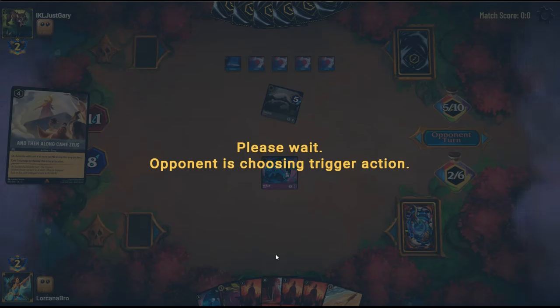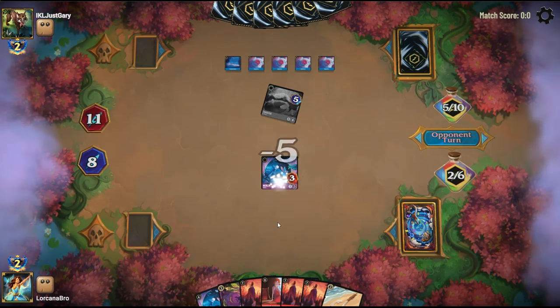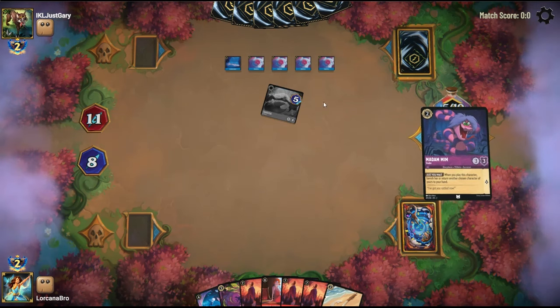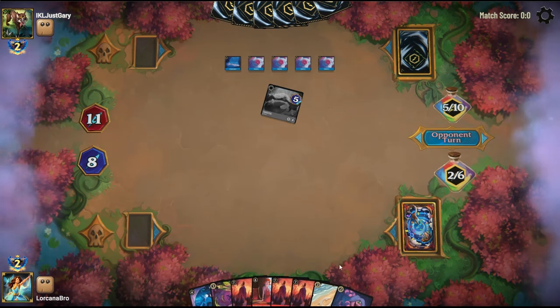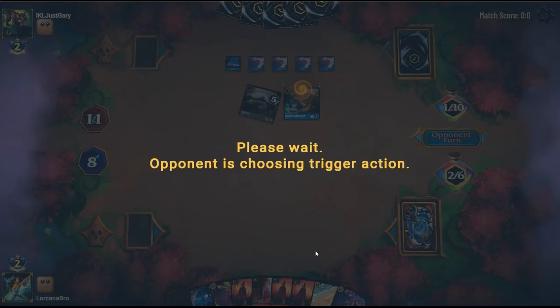They're going to play Along Came Zeus to remove our Rabbit, which means most likely they're going to hold and World us. We're going to draw a card and then we'll see if they hold a Whole New World. No Whole New World — that's good for us.